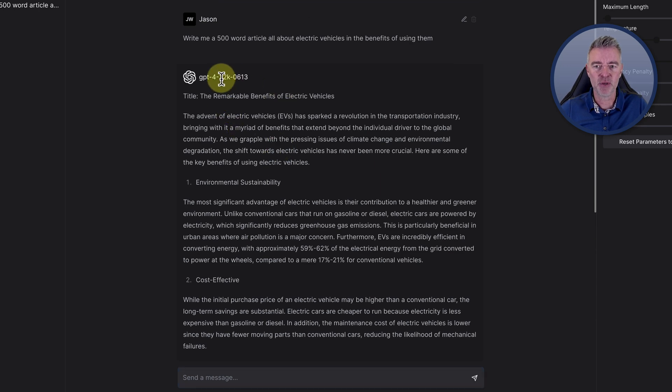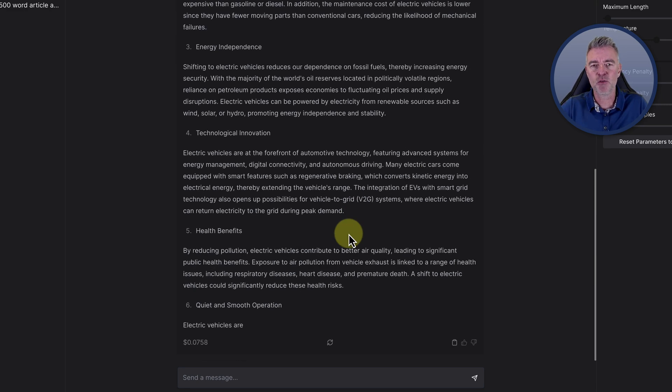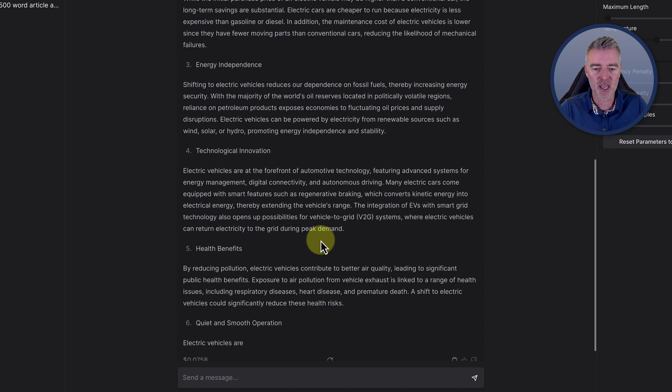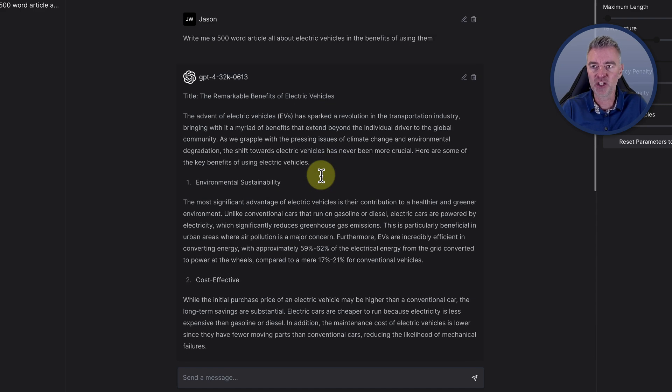We could extend that massively because of the ability to have 32,000 tokens. This is going to be really useful for people who want to summarize large articles, huge website content, PDFs, or something you just want to copy and paste straight in here. At least you're going to be able to do it. You can actually rate the output and copy it, just like you can in ChatGPT.